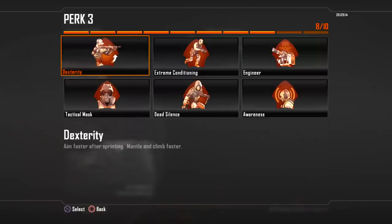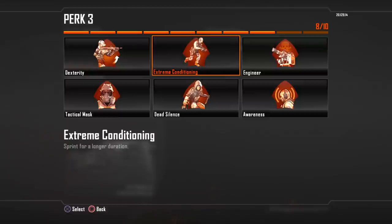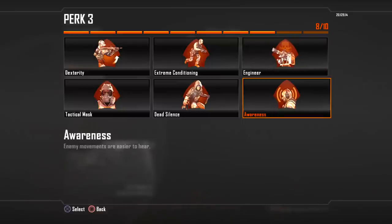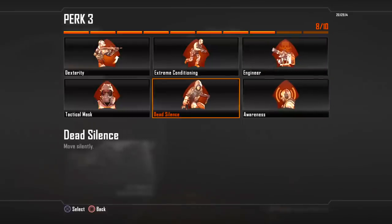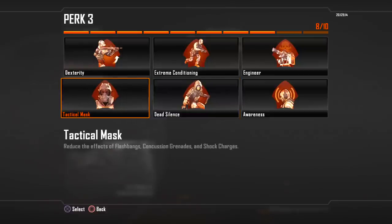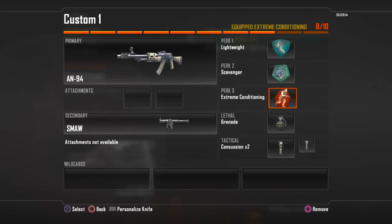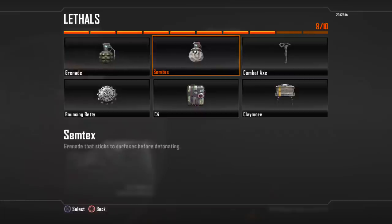For perk 3, we've got Dexterity and Extreme Conditioning. Another cool one new to this game is Engineer, which shows enemy equipment and allows you to booby trap enemy care packages — that's awesome. Awareness is good for people who have headsets, it lets you hear enemies more easily. Dead Silence makes you completely quiet. And Tactical Mask reduces the effect of Stun Grenades and Flash Grenades.